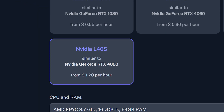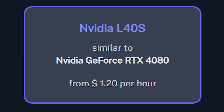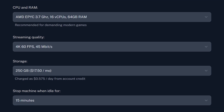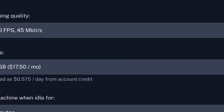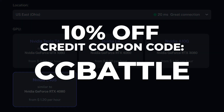AirGPU is an hourly service where you add credit to your account and play as much as you want, depending on how much your machine costs. The L40S tier is a very expensive tier, and to stream at 4K it can cost over $5 an hour to run. You don't have to run this tier to play the game though — they have lower end tiers that are less expensive. If you are interested, feel free to get signed up using our link to save 10% on credit in the description.